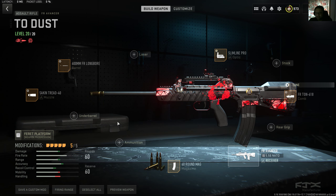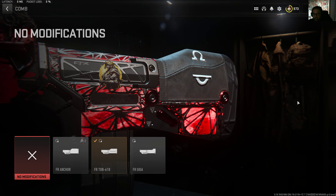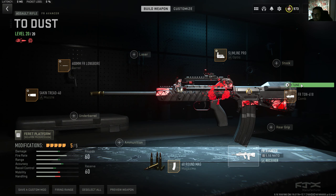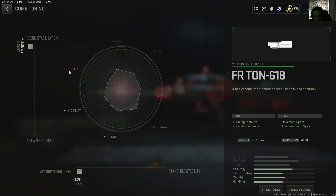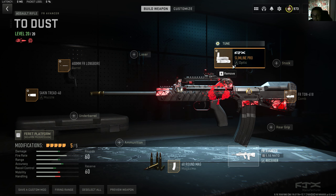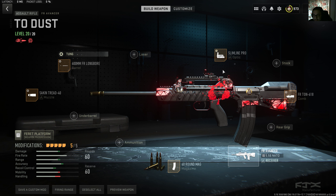I was watching his stream and he had the Avancer loadout out and it was killing pretty quick — I was like, whoa, what is this? I just watched his clips and instead of the rear grip and the underbarrel, he had the Kumaru comb — whatever the word is, sorry, English isn't my first language. It gives you recoil steadiness and aiming stability. I don't care about aiming stability but I do care about recoil steadiness. Tune it towards recoil stabilization and aim-down-sight speed. You don't need aiming idle stability because the sight is the Slimline Pro.